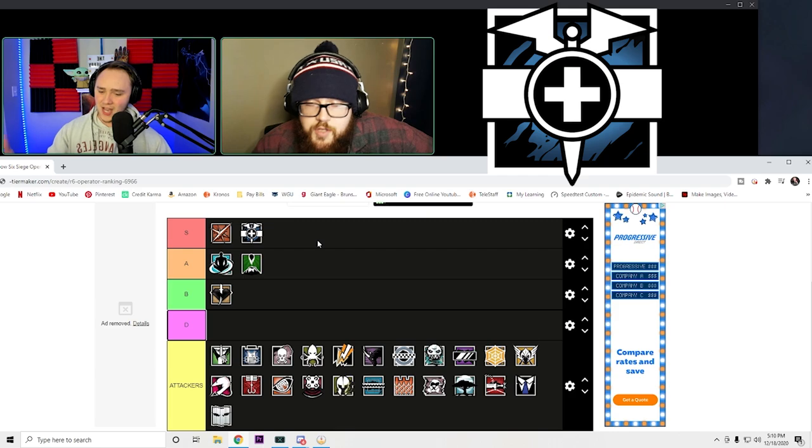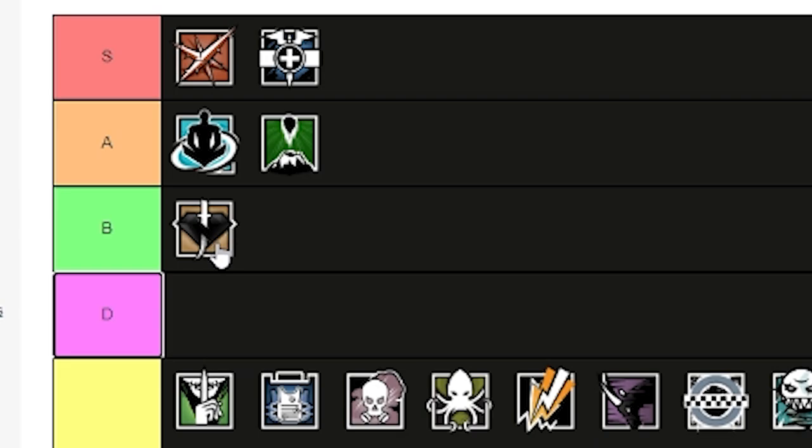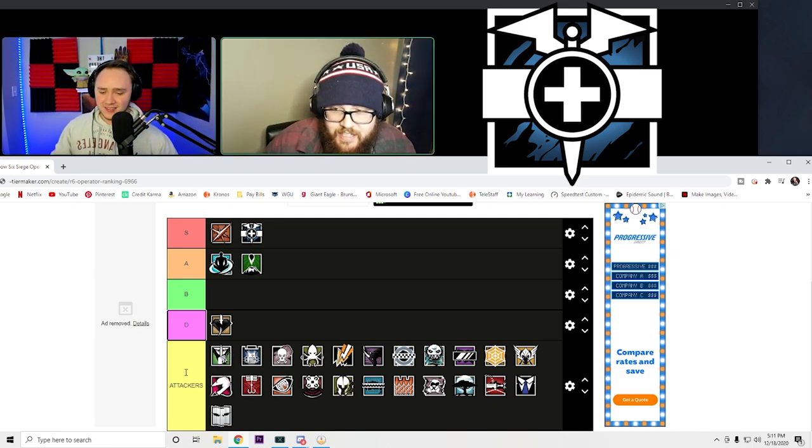Can we make a correction and move Kaid down to D? I'm tired of looking at him in B — I don't think he belongs there anymore. Let's put him in D. It was giving me anxiety. Kaid, I can't put anything else on that same level.